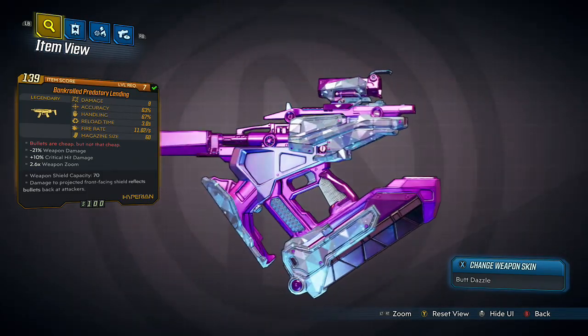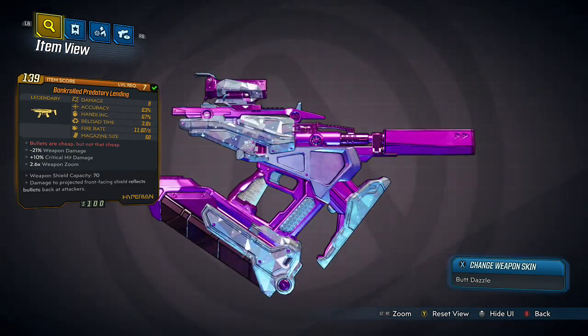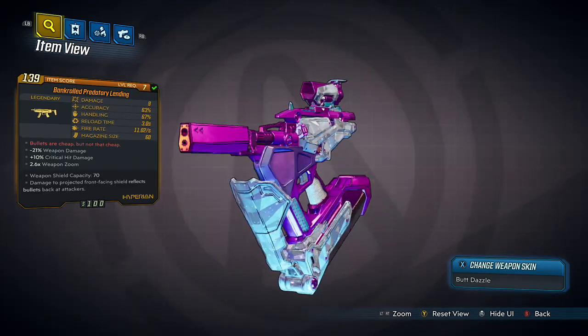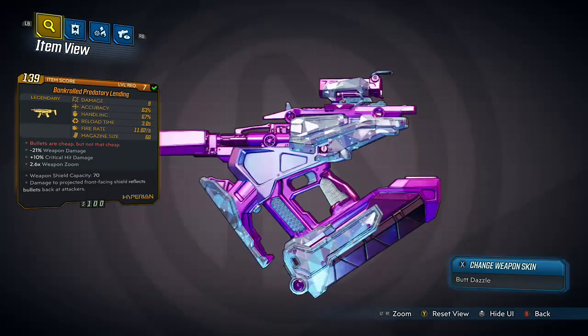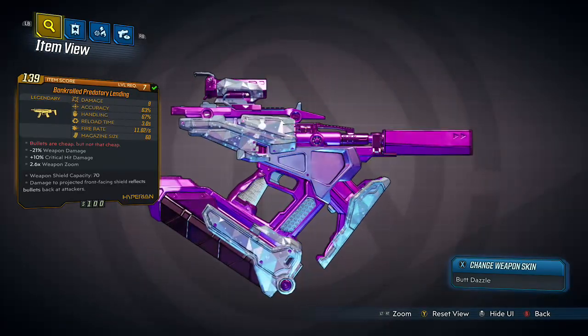This weapon is a Hyperion SMG called the Bankrolled Predatory Lending. It has red flavour text which reads 'bullets are cheap, but not that cheap.' The weapon parts on my one give it minus 21% weapon damage, plus 10% critical hit damage, and 2.6 weapon zoom.